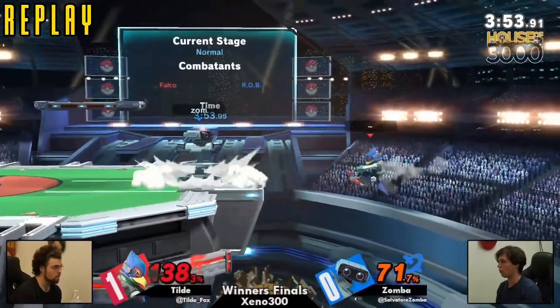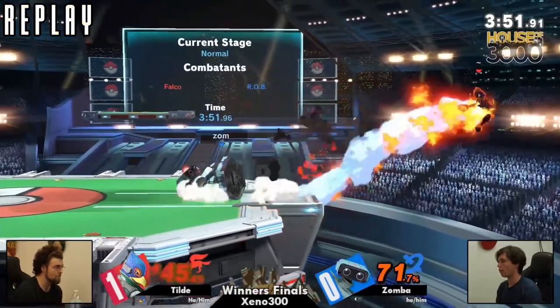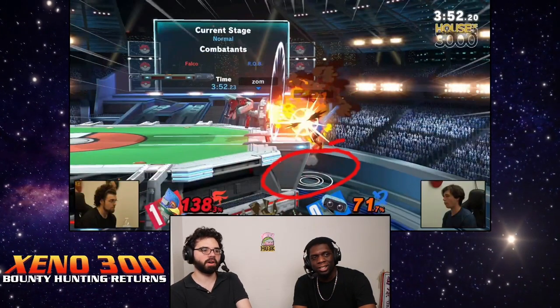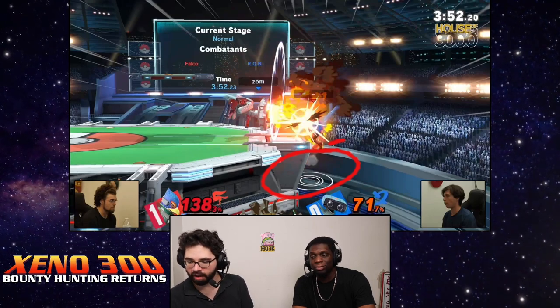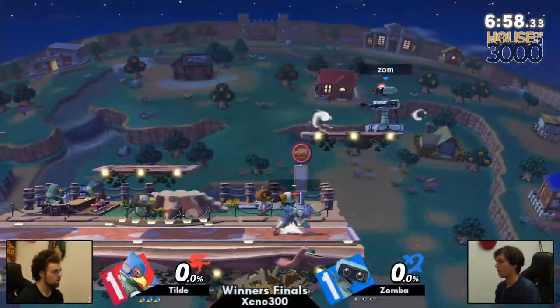Real shame. This jump sealed it — look at that, the jump lost. Fate sealed on the part of Tilde. When you're putting all of your resources into one basket against Zamba and ROB's giant back air, you're just begging for trouble.